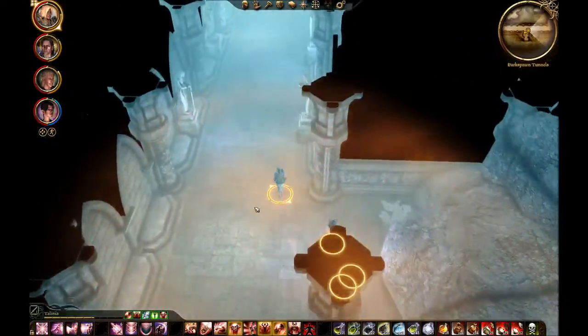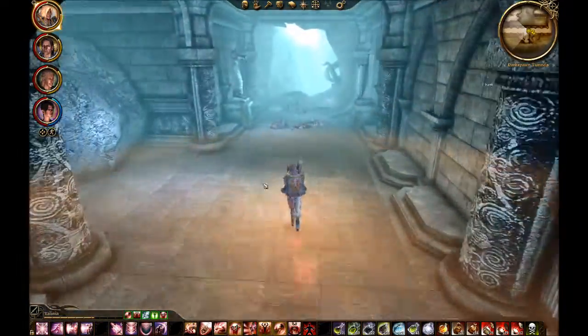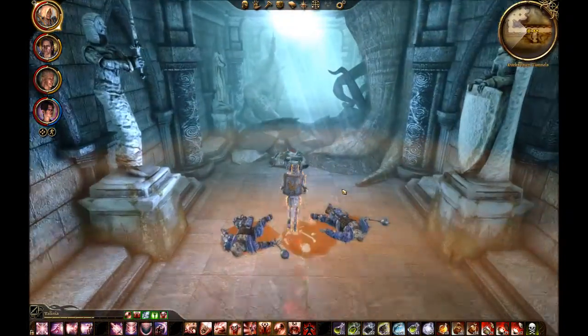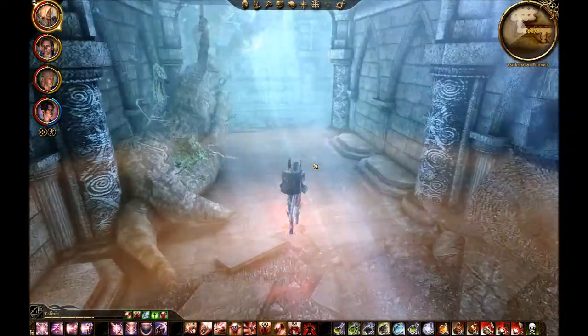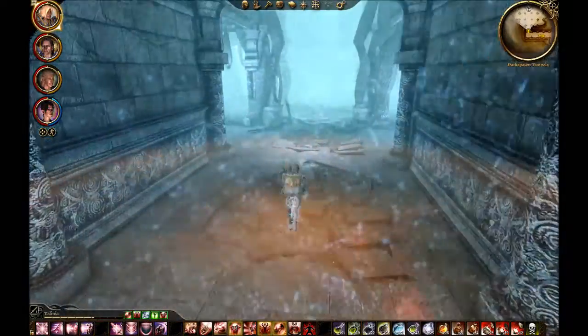Let's take what belongs to us, because when you kill someone you take their stuff. That's Isabella in Dragon Age 2. Now the last fight with some spiders, I think, and we'll be now on the battlefield.